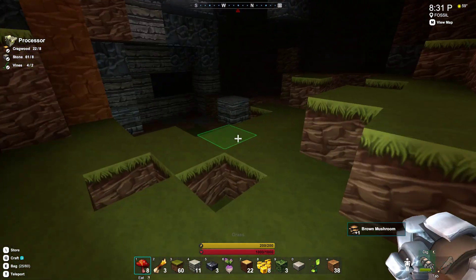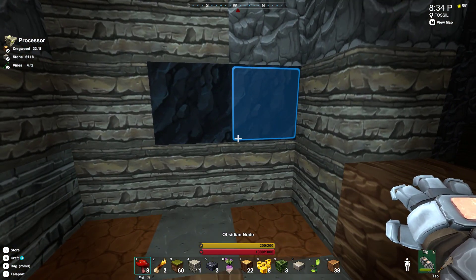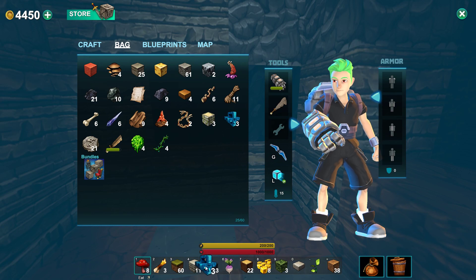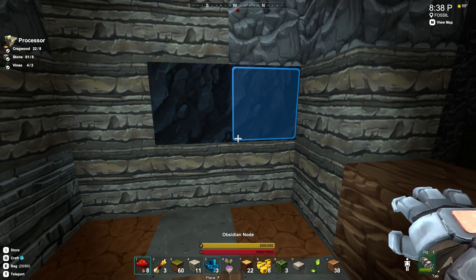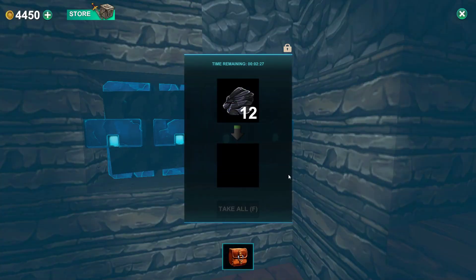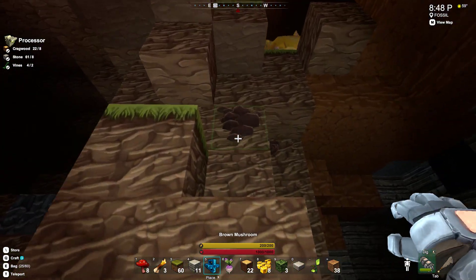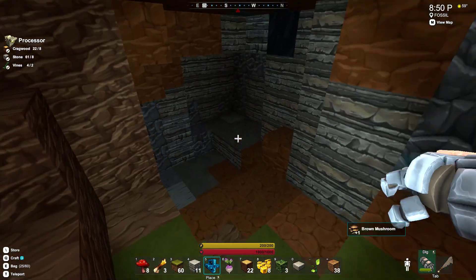There you go. So what do we have here? We have obsidian, so we can try out our new extractors here. F on it — oh wow, it does 12 of them. And it looks quite a bit faster as well. Nice. Can't say no to that, that's for sure.